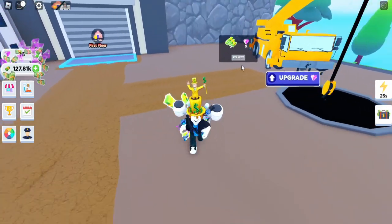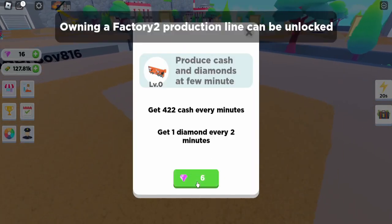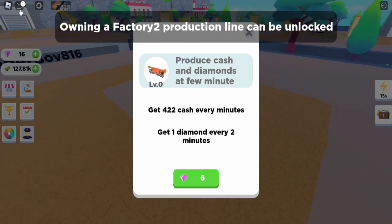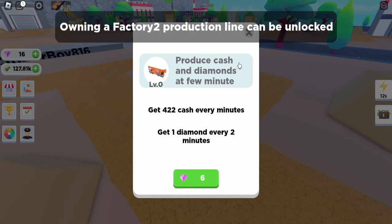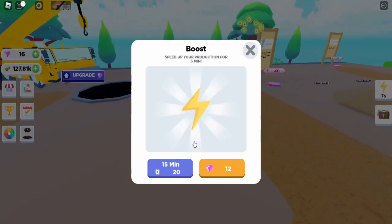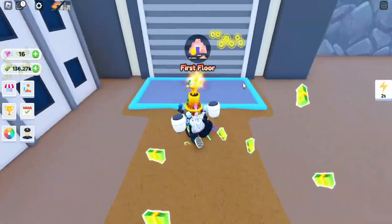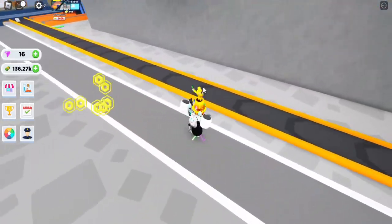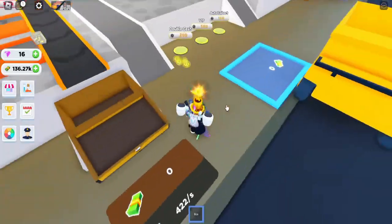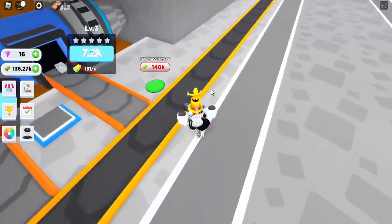I already have a reward, so I'm gonna buy this area. Owning a factory production line can be unlocked. With gems, you're able to buy these upgrades. So if I go back to the first floor, I will have almost enough cash to be able to get my next production line.